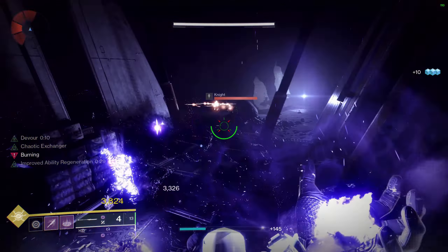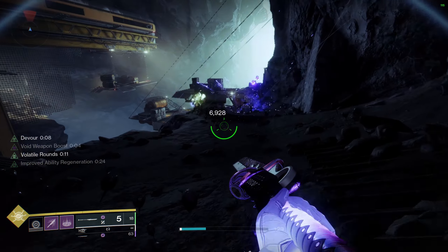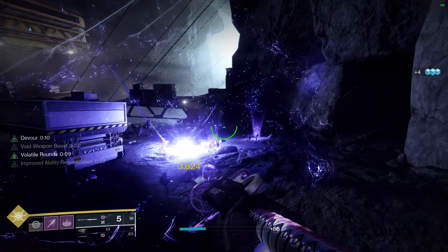Another big thing here is that while we're using Contraverse Holds you want to make sure that you're charging up your void grenades before you throw them. The armor perk says you get grenade energy back upon hitting an enemy with a charged grenade. You also have increased resilience while you're charging up the grenade, which is really nice.